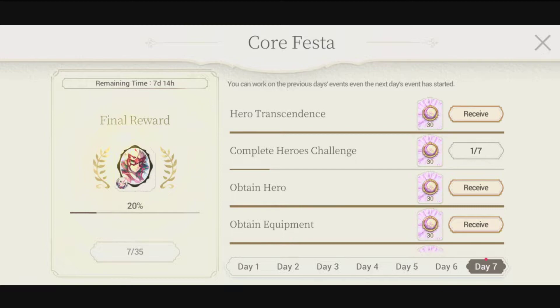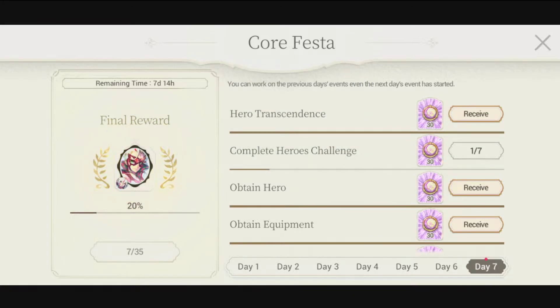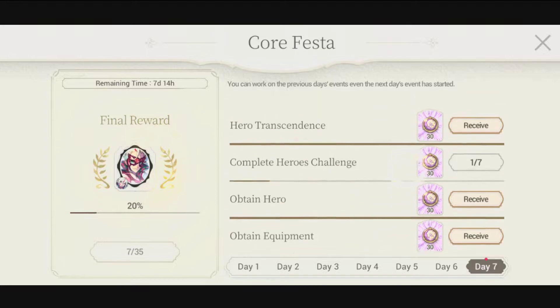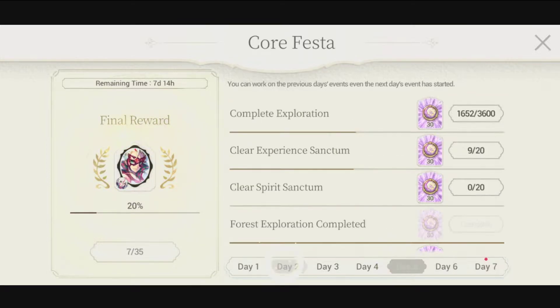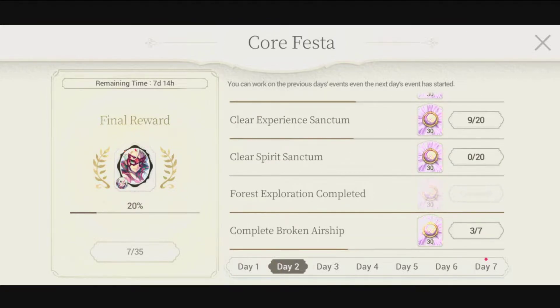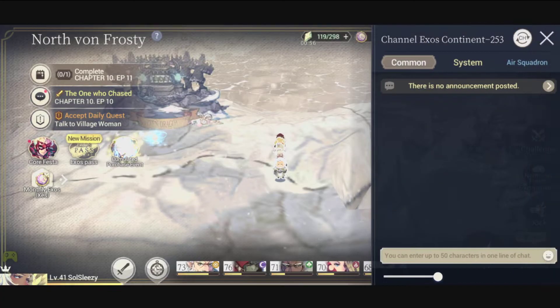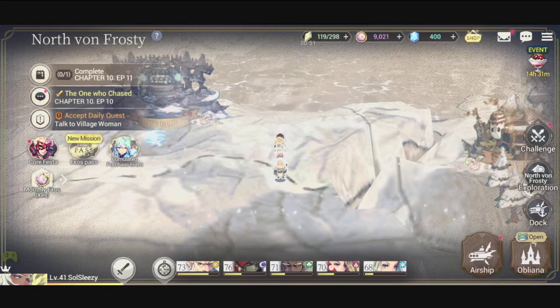As of the time of recording this video, we have this event going on — the Core Festa. With the Core Festa we get a Fake Core Diva Red Outlaw Fake Core for free, so make sure you guys do these missions and try your best to get them all in before the time is over. Some of these missions, like completing the broken airship, are tough — I'll leave my game on all day to try.